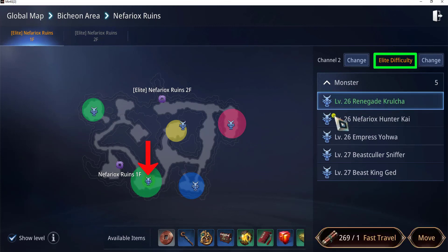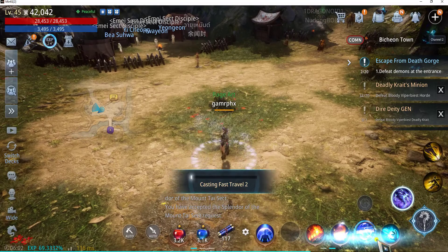I'll look for this monster — the green one. That would be Devil 26, Renegade, Cruel Cha. It will be much faster if I use a fast travel scroll for this one, so let's do that.